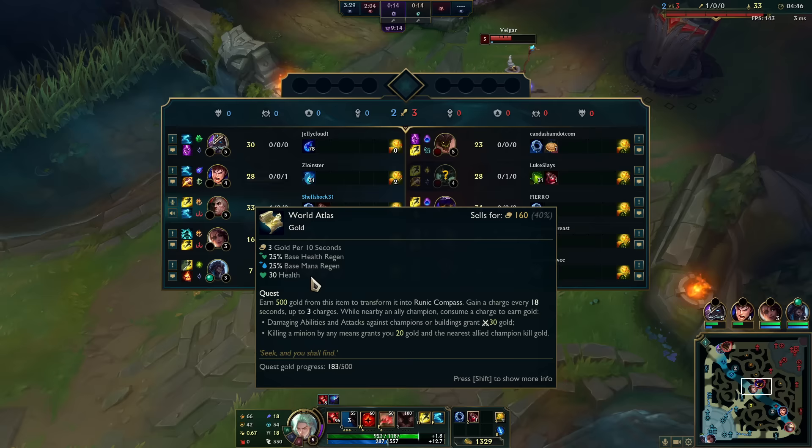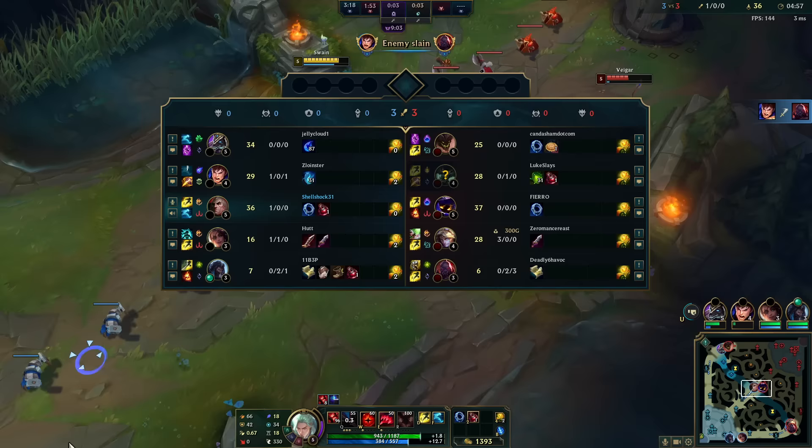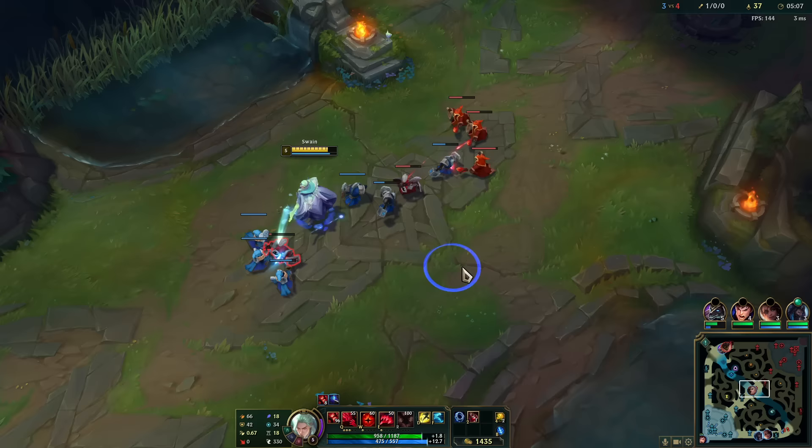What is this meta — we have a support Udyr, they have a support Scion, their ADC already has three kills. We're off to a great start. I think I can carry a little bit harder this game as Swain than I can as Mordekaiser because I took Flash Ghost — I can run around, more survivability, not as easily kited.